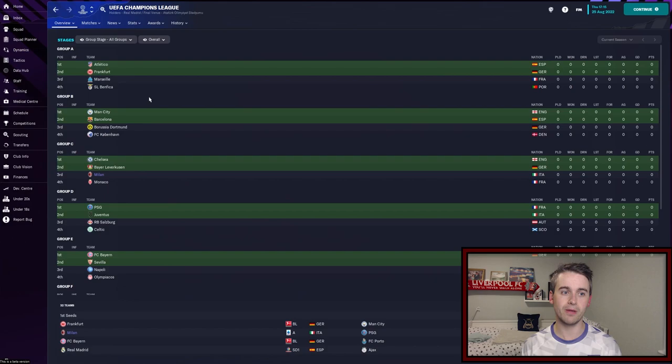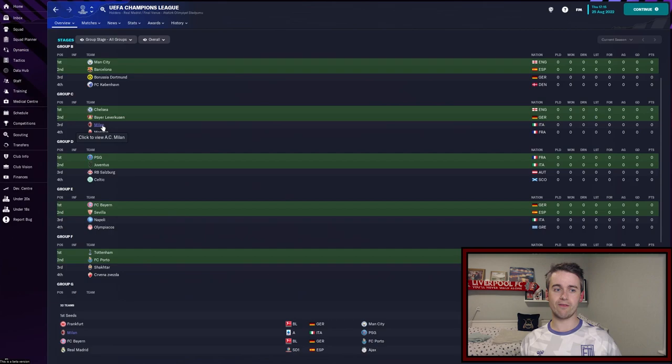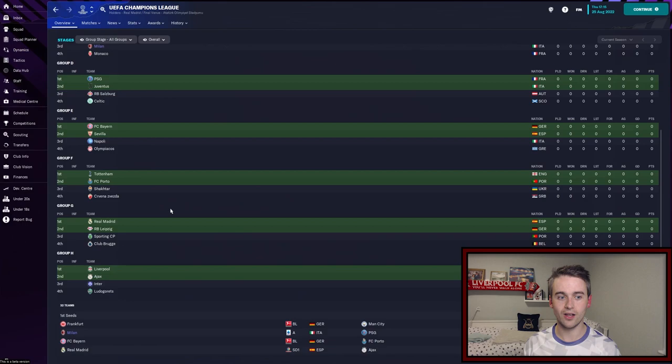Group A is a pretty open group: Atletico, Frankfurt, Marseille and Benfica. Group B is a bit of a group of death — poor Copenhagen are going to struggle against those sides. We're in Group C with a difficult one on paper: we should be beating Leverkusen and Monaco, but Chelsea are obviously our toughest opponents in that group. Group D: Celtic have got a tough time with PSG, Juve and Salzburg. Group E: our fellow Italian side Napoli have got a tough one with Sevilla and Bayern. Tottenham have got a very easy group with Porto, Shakhtar and Red Star. Real have got another easy group, and Liverpool have got a bit of a challenge but should really be qualifying from that one.